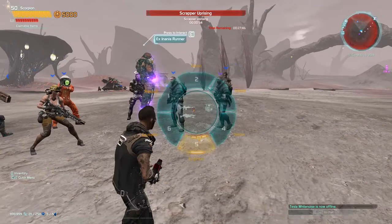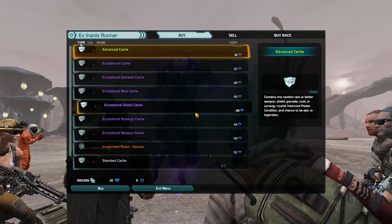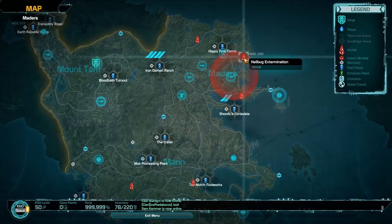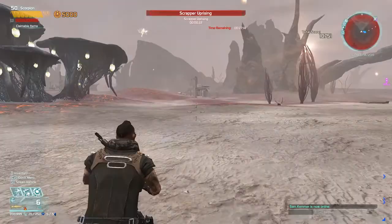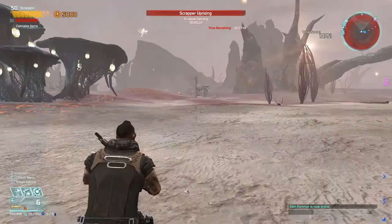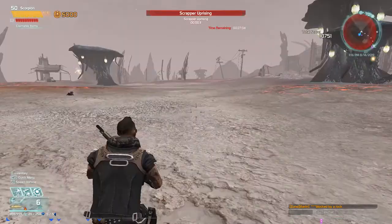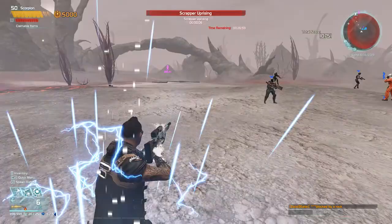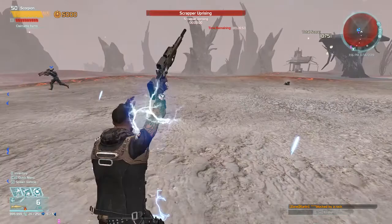Switching back to the Crusader class. One more thing to mention: with the Crusader class, if you have Hammer Time it's hotbound to your number one key. If you just keep tapping it, on another player's screen they see the electricity and it looks like you're walking around hacking. All you have to do is spam the number one key — that's a pretty cool little feature as well.